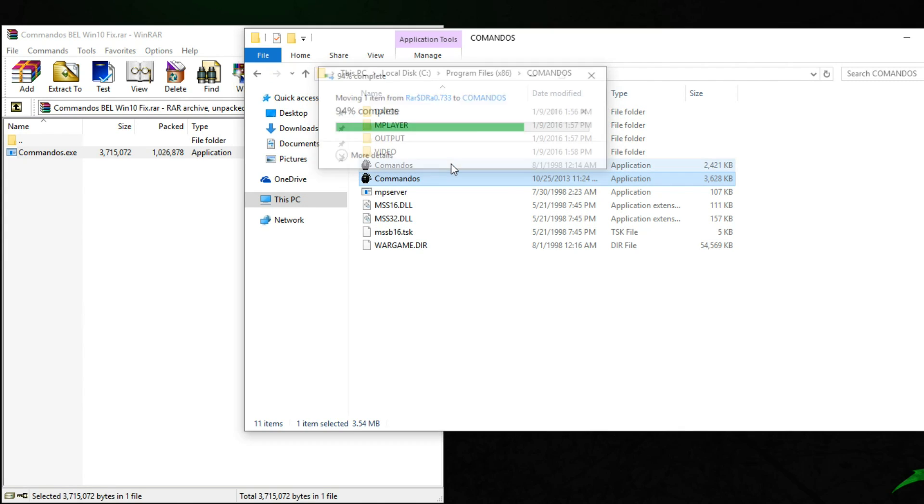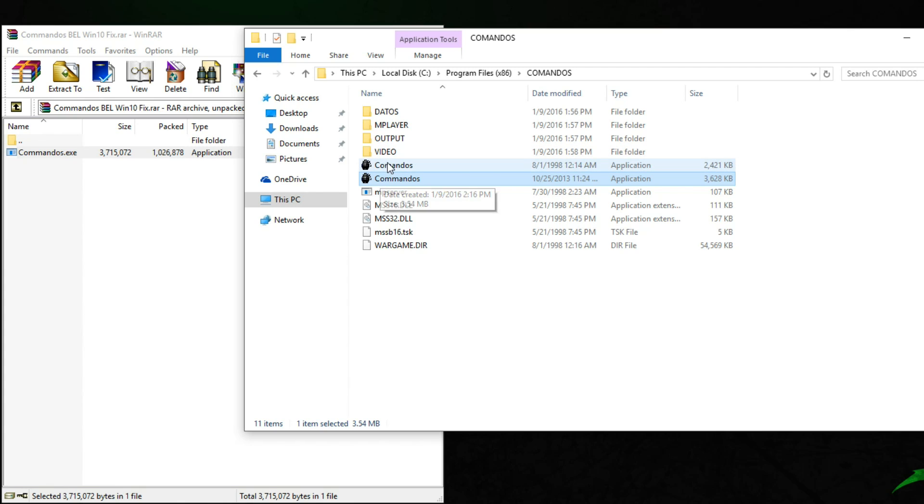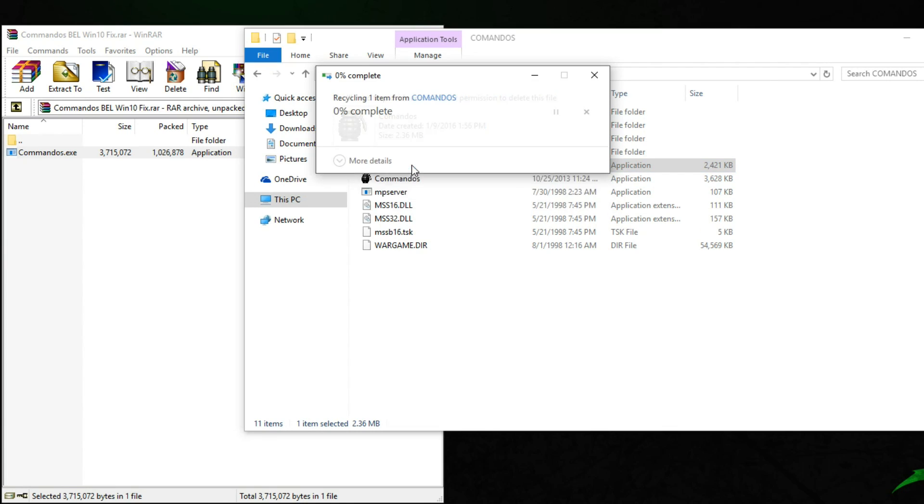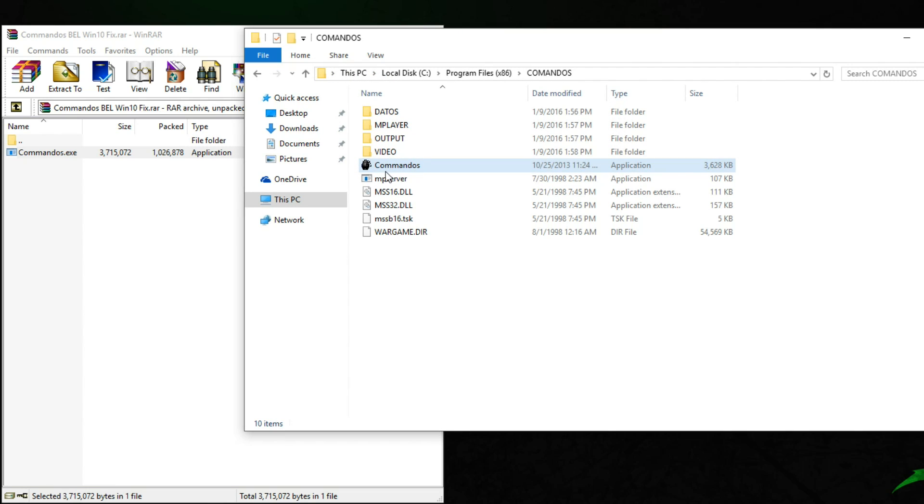Now as you can see, there are two Commandos executables. One is named Commandos, and the other has a double M — that is the one extracted from the fix. What you need to do is delete the original Commandos executable. Once you have deleted that, you can launch the game as normal or create a shortcut on your desktop.